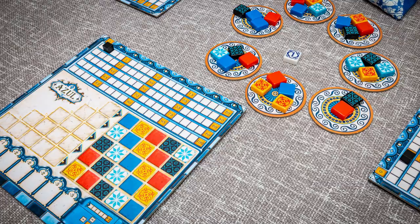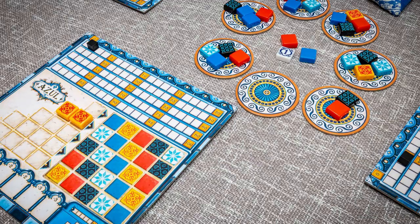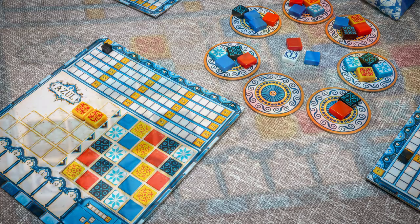In further turns, players decide to continue taking all of the tiles of one colour from the available factories, or take all the tiles of one colour from the middle of the table, with the first person to take from the middle of the table receiving one minus point that round.